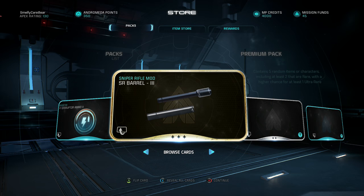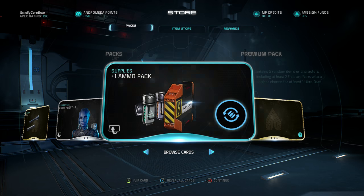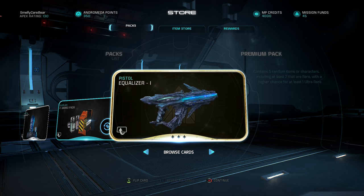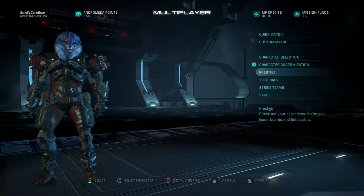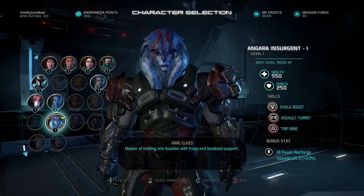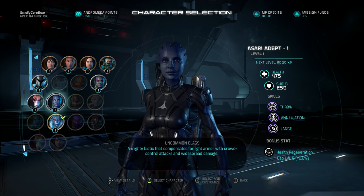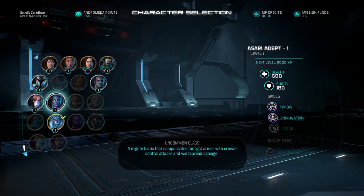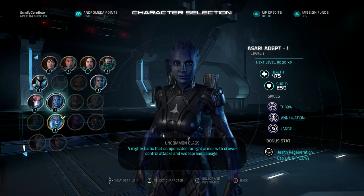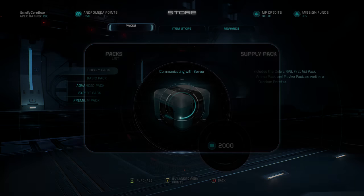In our next premium pack, we get an SR Barrel 3 attachment again — a bit annoying — but we also get a new character in the Asari Adept 1. There are some more supplies and the Equalizer pistol, which is one of the newer weapons that doesn't need reloads and runs on laser beams. Looking at the Asari Adept, she has 475 health and 250 shields with Backlash, Throw, Annihilation, and Lance as her abilities — slightly different to the other Asari we have, so I might do a video comparing those two.